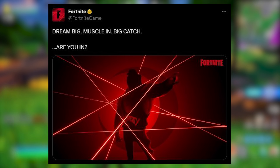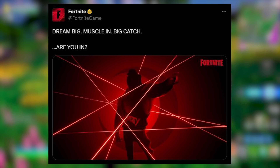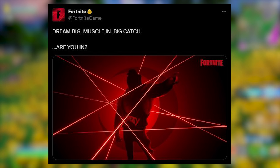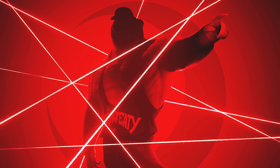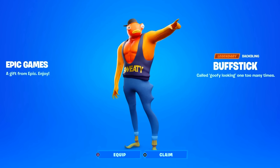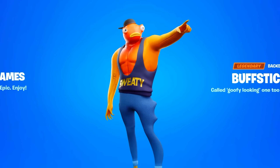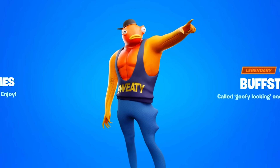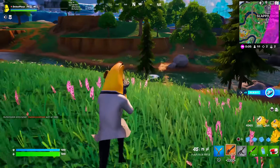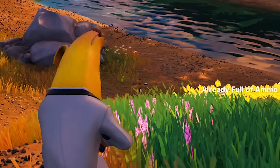The next skin has a tweet saying 'Dream big, muscle in, big catch. Are you in?' Players have speculated this is actually a new Fish Stick skin. With the brightness turned up on the image, you can definitely see it's Fish Sticks by his eyes sticking out the side of his head. Someone made a concept of what this skin looks like and it's absolutely insane. All of the Fish Stick skins in Fortnite are so awesome.